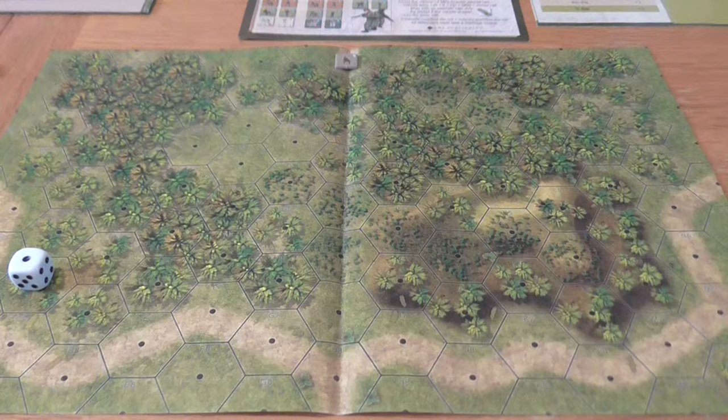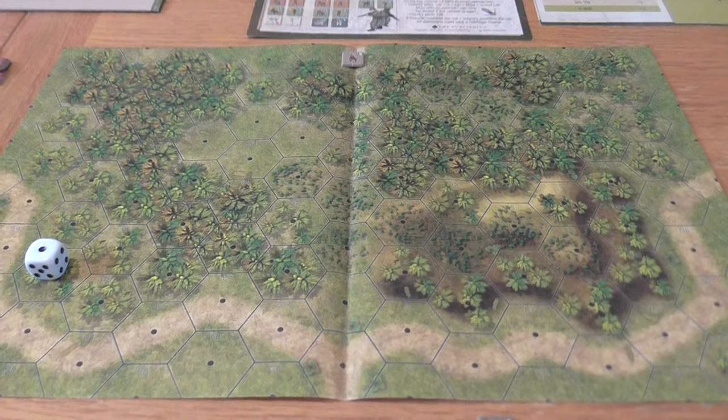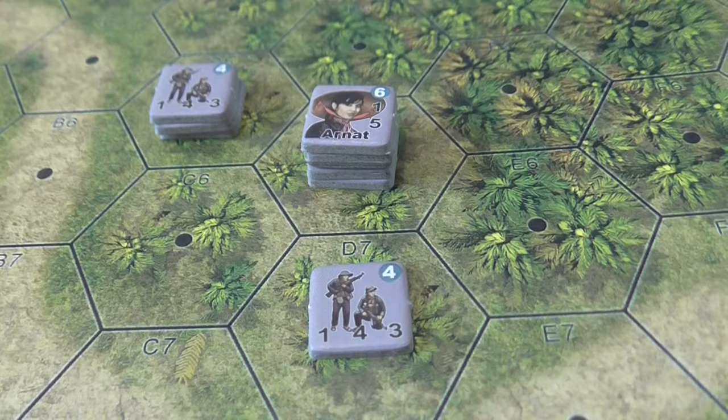I'm not going to give a full rules explanation — just a flavor — and we'll get into some of the more interesting nuances of the scenario as we go. Okay, coming into turn one of 'The Cavalry,' Heroes of the Nam, Lock and Load Tactical. The VC are set up, the downed American aircrew is on the board, and we're ready to go with the New Zealanders ready to come on.